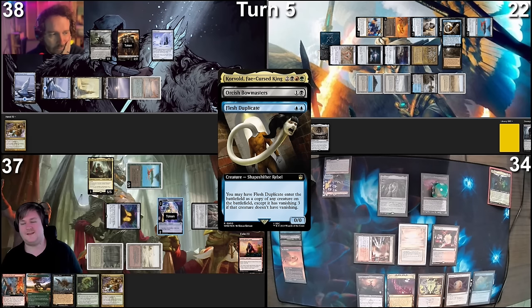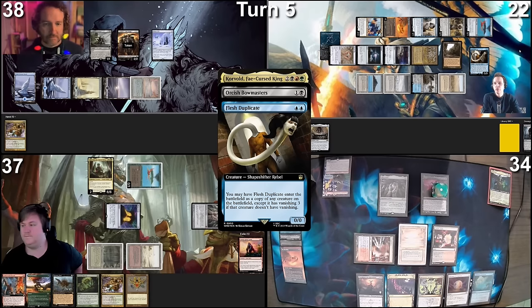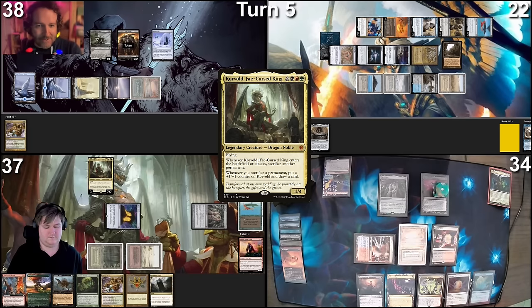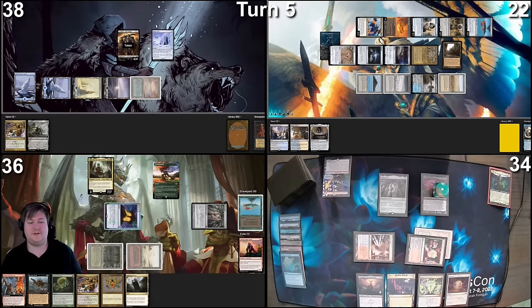So in response to the ETB of Flesh Duplicate as the Bowmasters trying to kill other Bowmasters, I will crack two treasures for a green and a black, and have two Coral Fierce. I'll draw one card first and have two Bowmasters triggers. I will point the Orcish Bowmasters at the copy of Orcish Bowmasters, and target mine on Pontus's Bird of Paradise — ping for one, then draw another card for Coral Fierce. And per our plan, I will point that other Orcish Bowmasters damage at Pontus. I'll pay two in Alchemist Retrieval, bouncing Rhetoric's Bowmaster.